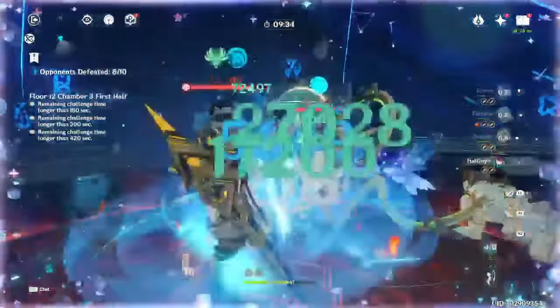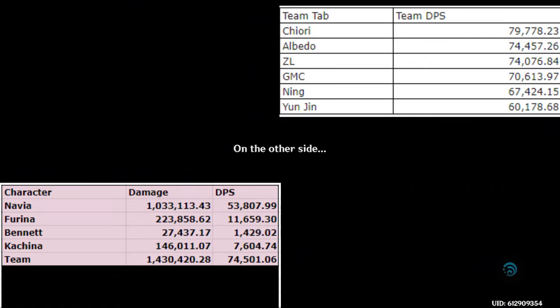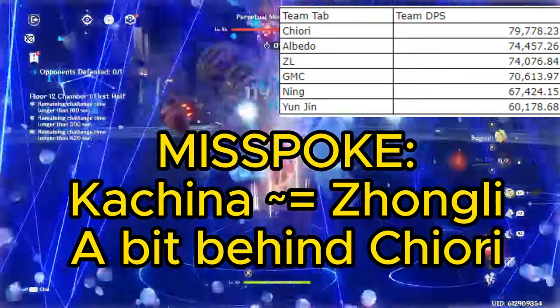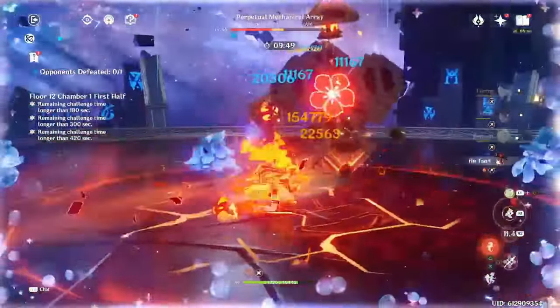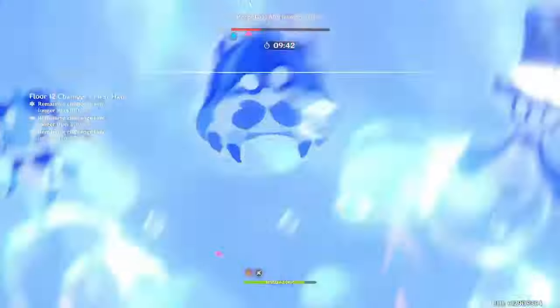Kachina is also great as the second Geo unit in a Navia team. Compared to other options, she's a decent bit ahead of Zhongli, although without his shield. She's also about equivalent to a C0 Chiori — though if Chiori has either her weapon or any constellations, Chiori will be a lot better. But otherwise, Kachina is tied for being the strongest second Geo for Navia's team.